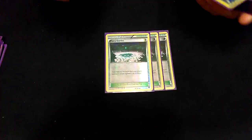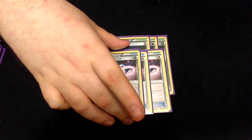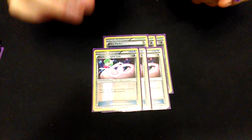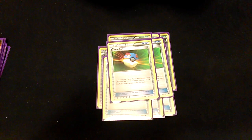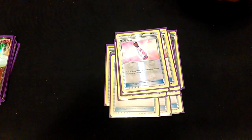I'm gonna call this deck the Kesha deck. Now for the trainers, stadiums, and supporters — I run three Fairy Garden, which gives every Pokémon with a fairy energy on it free retreat cost. I run three Gardevoir Spirit Link — not going to explain why. I was running this at four but lowered it to three for room issues. Three Max Elixir to get to your energy faster.